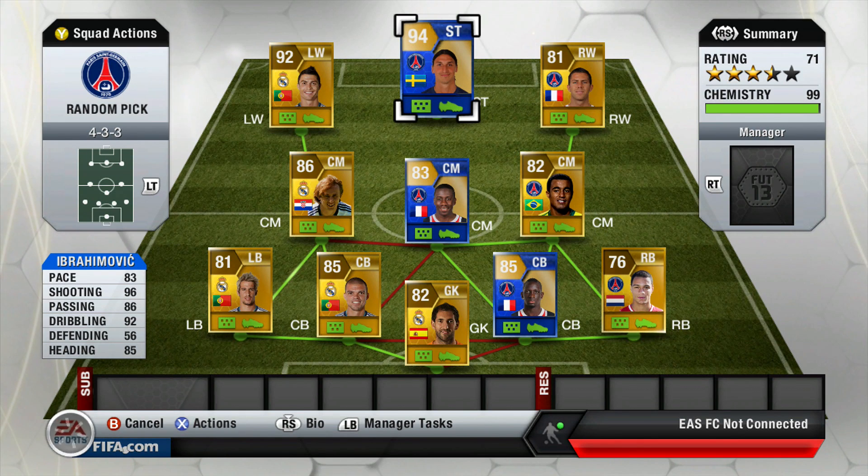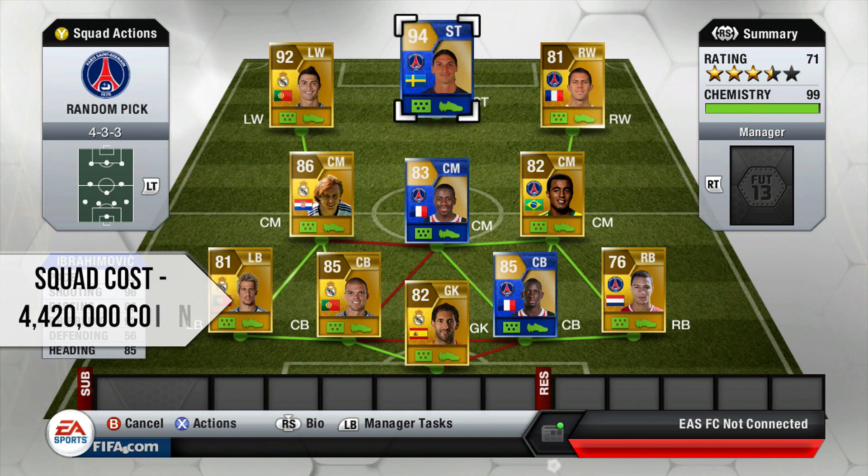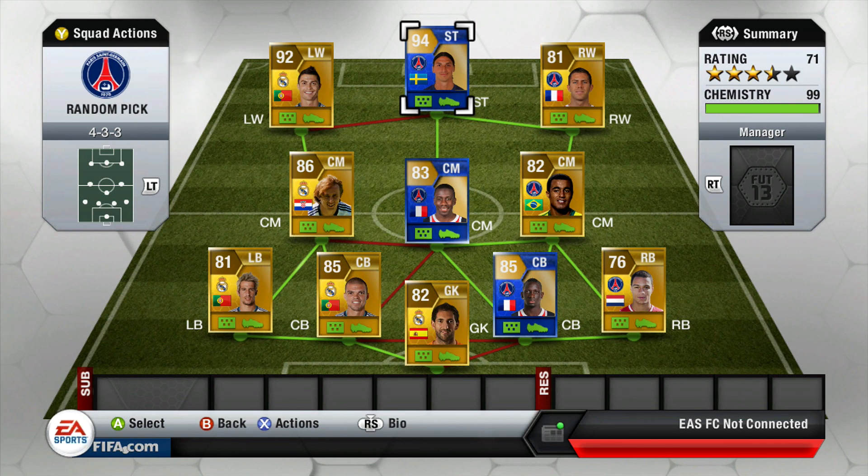Then Ibra — a bit of a monster. Six foot five, 83 pace, 96 shooting, 86 passing, 92 dribbling, and 85 heading. Just a monstrous team. I'll put the link showing the squad cost on screen right now.